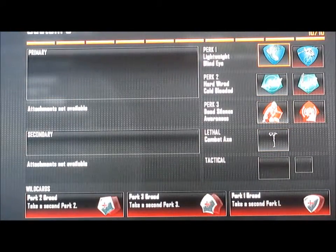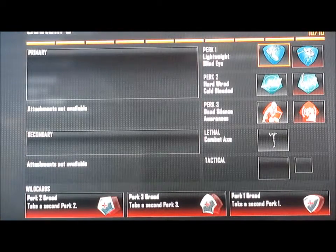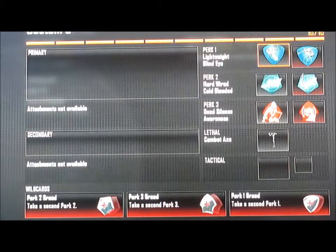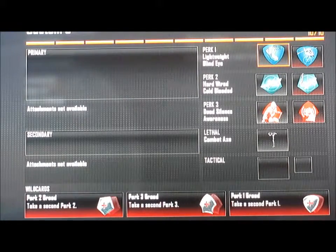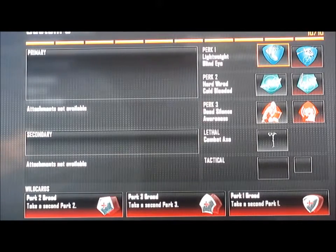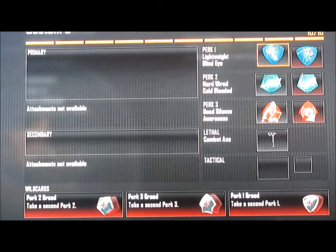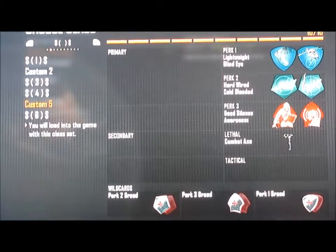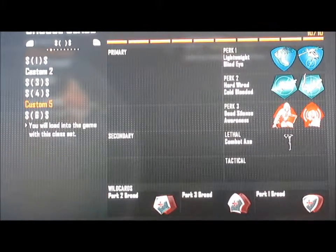So it's a combat knife with lightweight and blind eye, hardwired and cold blooded, dead silence and awareness. Lethal is a combat axe. Wild cards are perk one greed, perk two greed, and perk three greed. And that is the class setups — peace out YouTube.